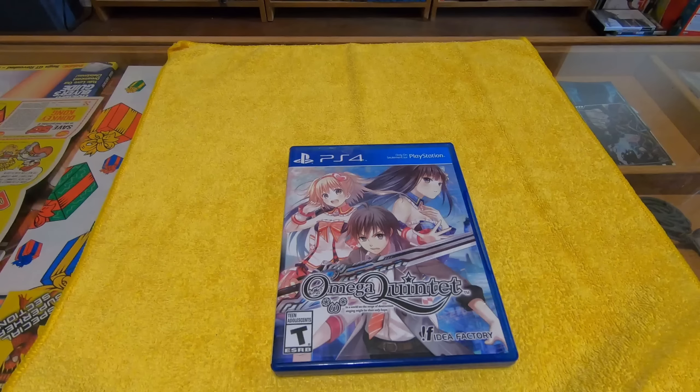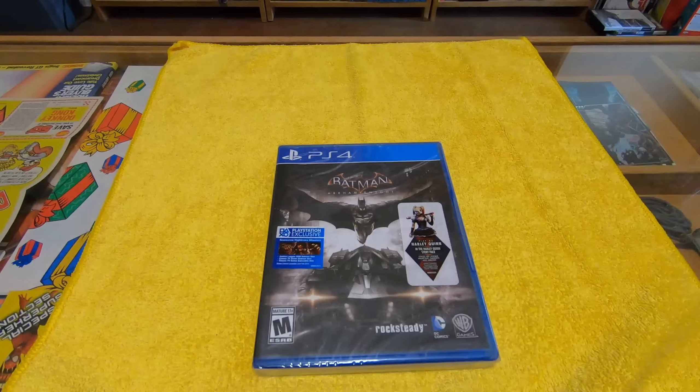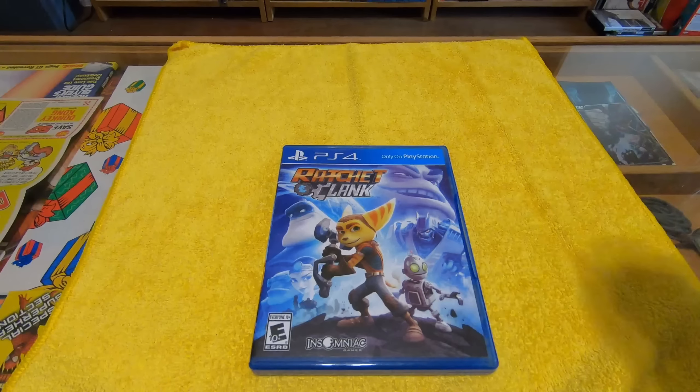Sniper Elite 3: The Ultimate Edition — if you're into sniping this is a lot of fun. Bullet slows down as you're going through their heads and things, pretty cool, showing you what you break. This is Infamous Second Son — this was an early release title, I believe it was one of the first titles on the PS4. Still a lot of fun.